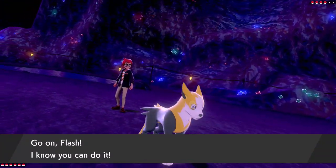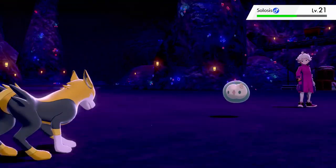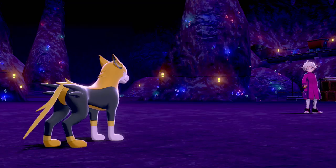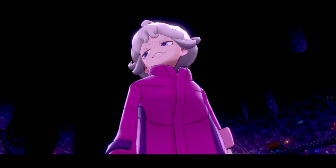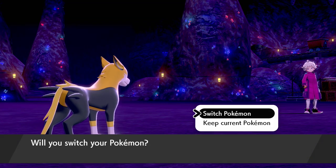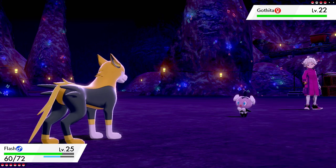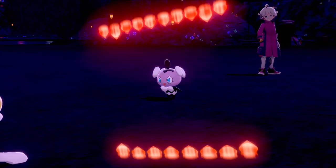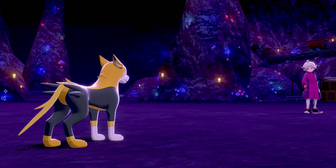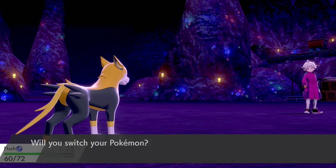He's gonna start off with Solosis, the same Pokemon he had last time. I haven't mentioned it yet, but Flash finally evolved in the previous episode. After taking down Nessa's gym, our little Corgi became Boltund — this amazing-looking bolt-of-lightning dog. I love, love, love this evolution's design. I never expected Yamper would become this. I thought it would just be a stronger-looking Corgi, but it's a completely different breed of dog now, and an even stronger one. Its speed stat goes through the roof once it evolves.